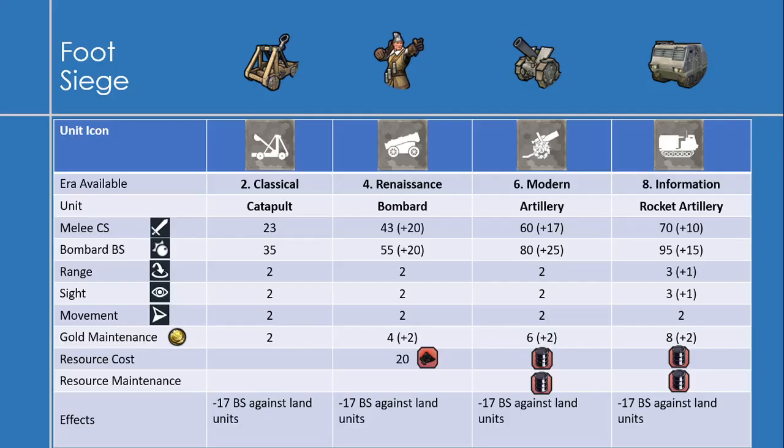Now onto the foot siege units. The first one is the catapult, available in the classical era with a melee combat strength of 23 and a bombard strength of 35 — bombard strength is a bit different from ranged strength, it's only good against walls. Range of 2, sight of 2, movement of 2, and gold maintenance of 2. It has an effect of minus 17 bombard strength against land units, which applies to all siege units. So you don't want to use your siege units on land units — they're better put to use against walls.